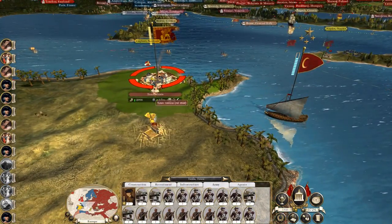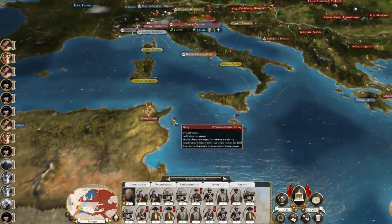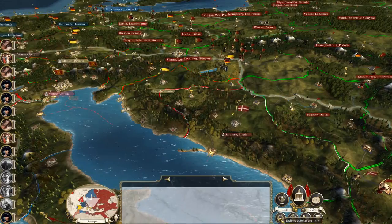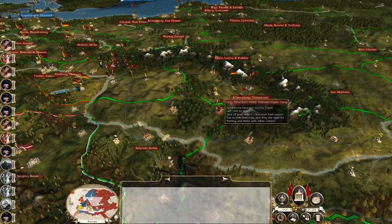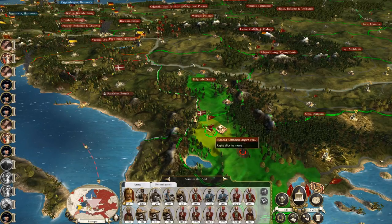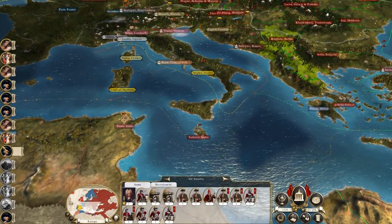We can send our army over to hit Tunis, which is fully garrisoned but will be destroyed. Venice will not be allowed — not be permitted to live. Then soon we'll have to hit Denmark as well. And then this chap can engage Alf Sundin to the south. We can also hit Tripoli as well.